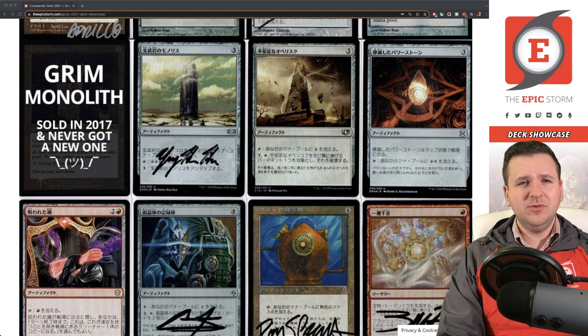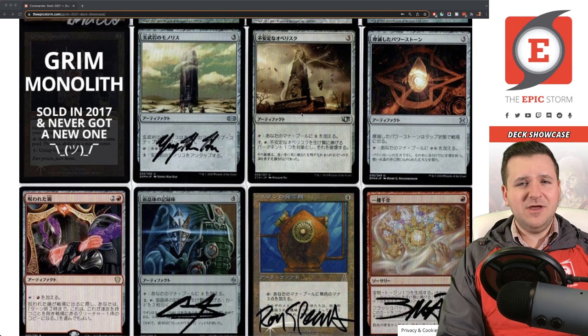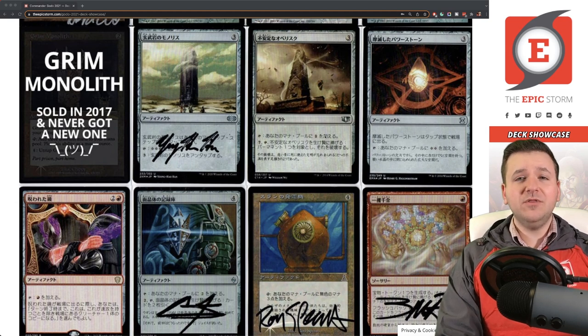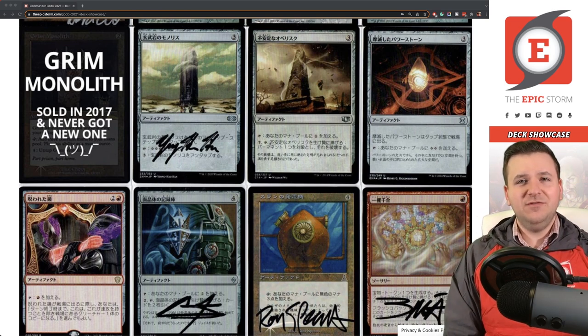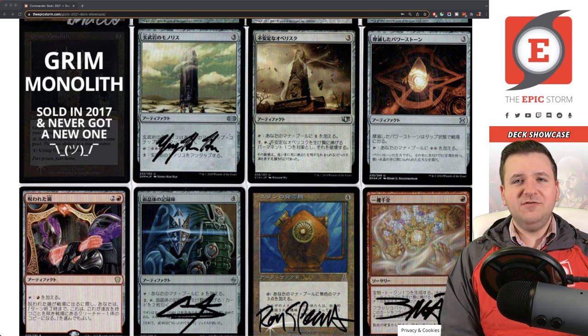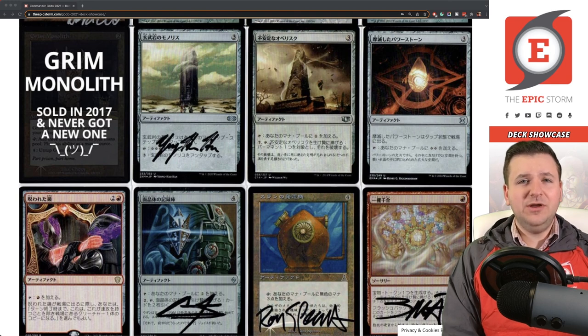Unstable Obelisk taps for colorless mana and lets you pay seven to destroy any permanent. This came out in Commander 2014 and was really good at the time because my friends were running Moat and Ensnaring Bridge, which stopped Godo from winning. So this gave me acceleration with a built-in answer to those cards. I don't know if it's still playable today, but it's nice to have that backup mode.